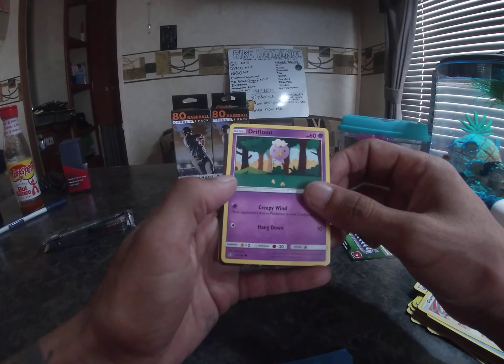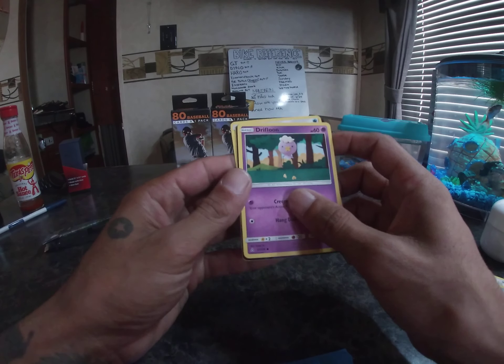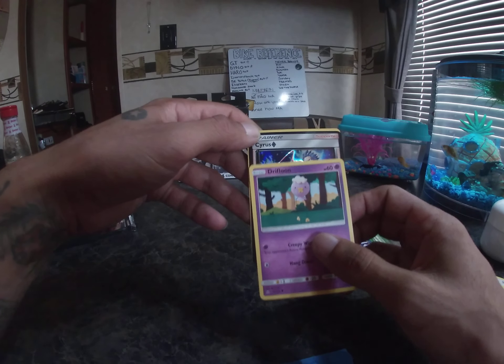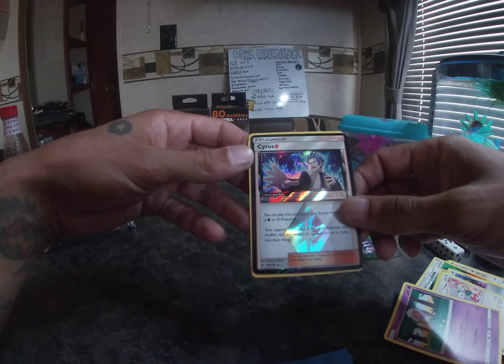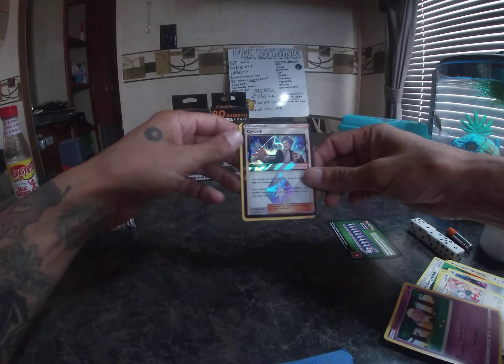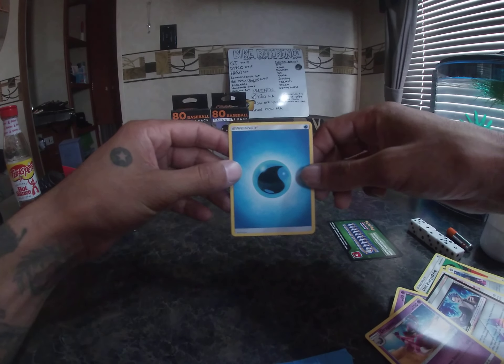Drifloon - I think I got another Drifloon actually. And let's see what this is going to be. Doom doom doom. Trainer: Cyrus - that's a good looking card if you ask me. Trainer Cyrus. Drapion. And water energy.